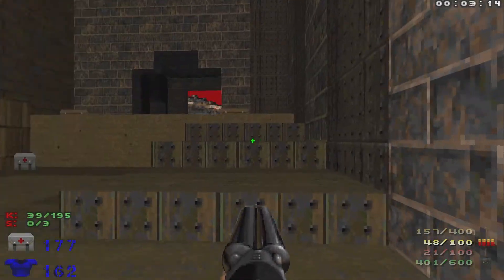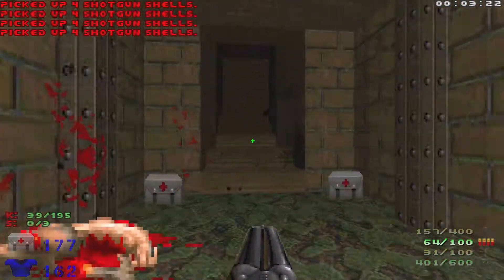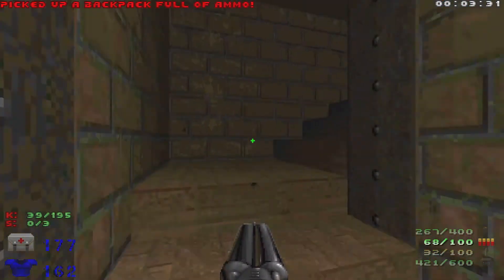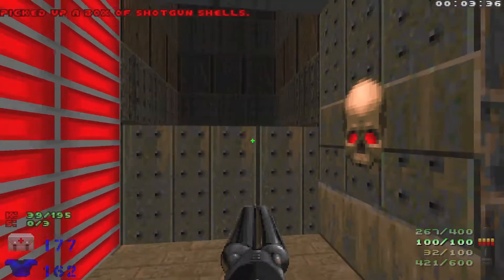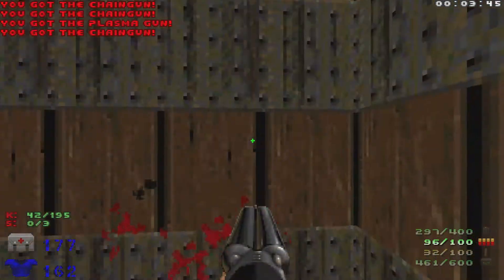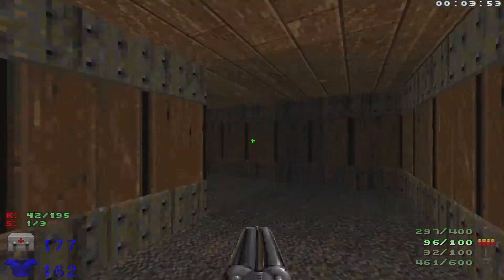Hit this switch right here to create some stairs and we'll jump down here. Let's hit this switch and grab a backpack. Head up here, grab these shells, then head up this lift. Watch out for some chaingunners in front of you. We can open up this wall right here — you can see the top is a little bit different — so open that up for secret number one. Our armor is still looking good so I'm just going to save that for now.